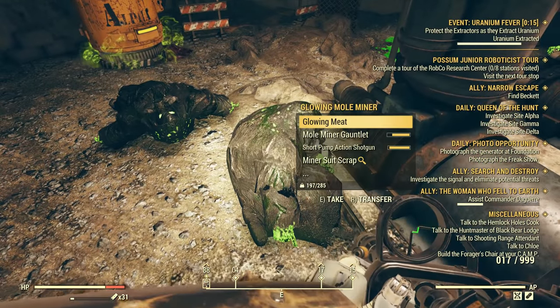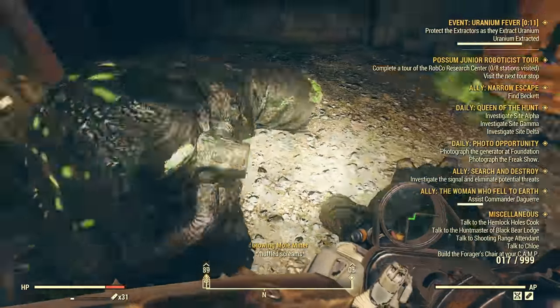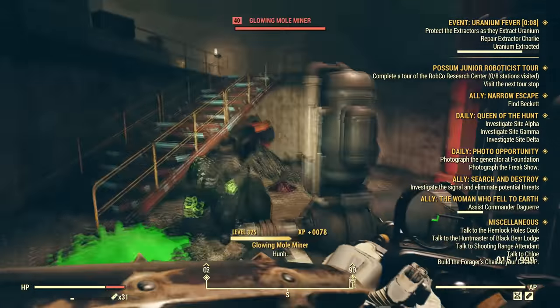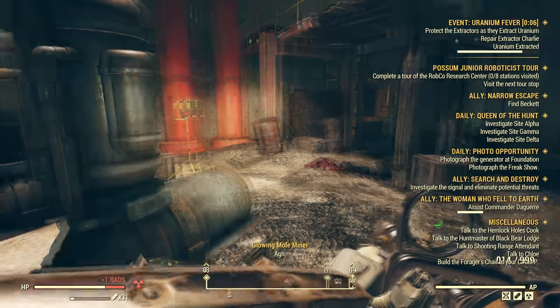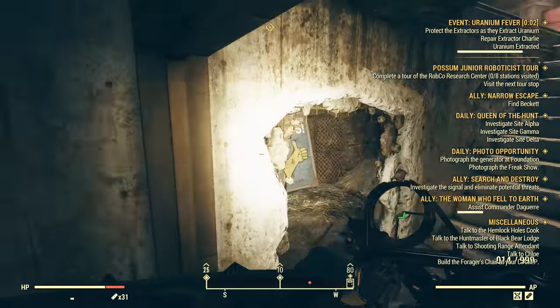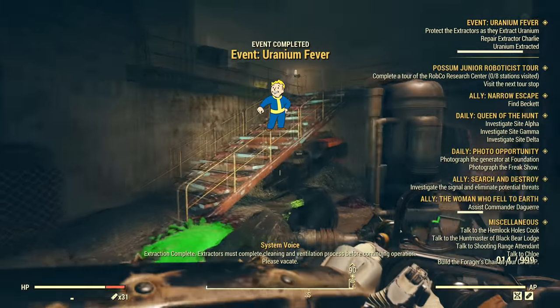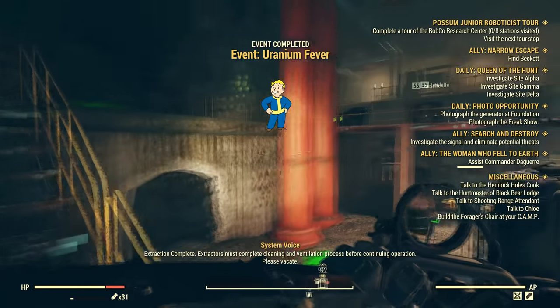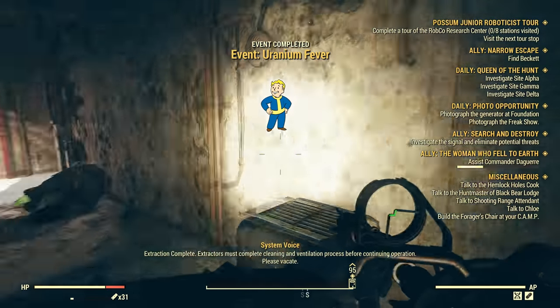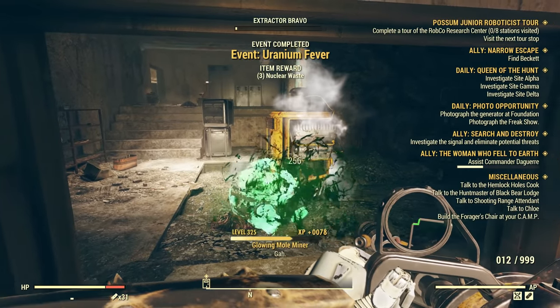The final event I found that rewards treasury notes is Uranium Fever. It's a mid-level event, so if your gear is really bad you might want to skip it, but it always has a ton of people doing it because two to three legendary enemies spawn every time. The legendaries aren't max level — you get around level 35 legendaries — which isn't bad but isn't great. And that's all the events I've found so far that rewarded treasury notes.